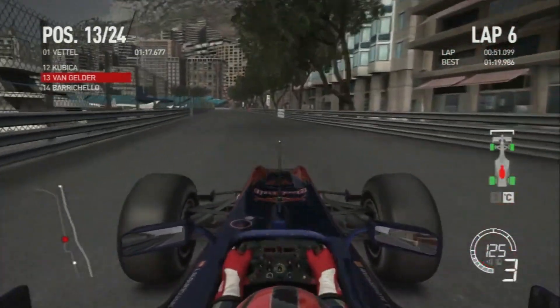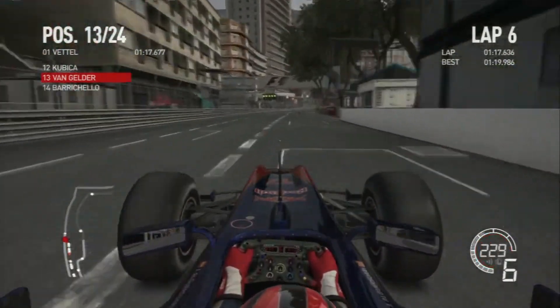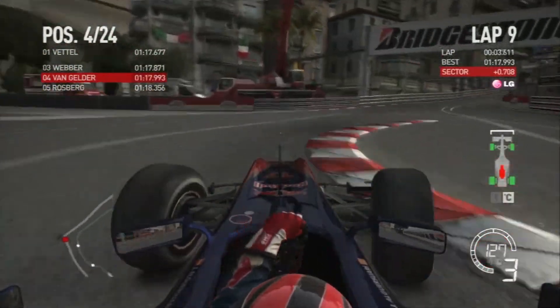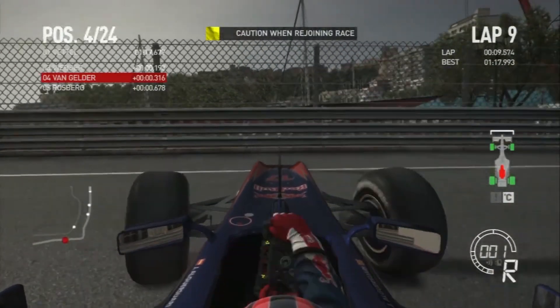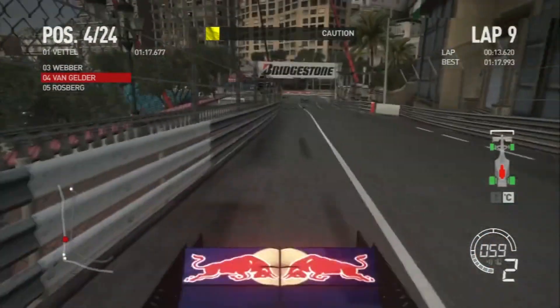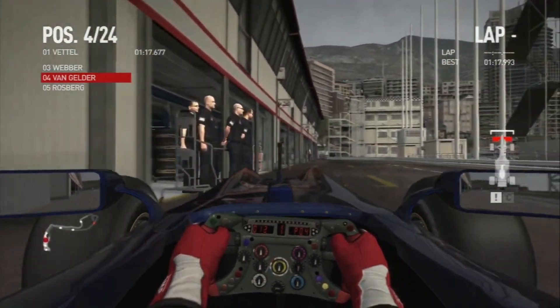Coming into the Nouvelle Chicane, trying to get as close to the walls as possible. I managed to string together a pretty good lap putting us into fourth with a 1:17.993. That was already our ninth lap when I lost the rear end and crashed into the wall, losing my front wing — an easy mistake to make, so I had to return to the pit lane for repairs.